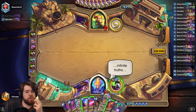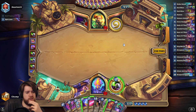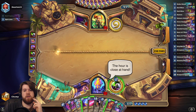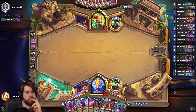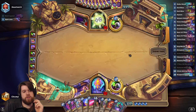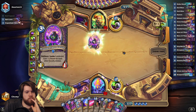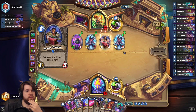What if I go Coin Coaster into Scheme into Darkest Hour? Coining the Coaster is so bad though, because I only have two minions in hand. I guess I'm just not doing anything here. A really bizarre turn for me. The Derailed Coaster minions are obviously not living into that board.